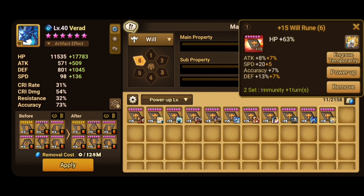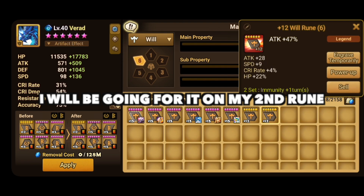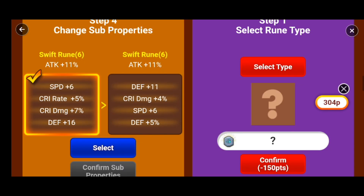Sometimes you need crit rate — I know I struggled with crit rate, so that's something I would work on as well. I really struggle with having slot 6 attack will runes with crit rate on them. As you can see, I have crit rate but I just don't really have speed, so maybe that's something I can upgrade as well. That should be upgraded because this is a pretty much universal type rune.